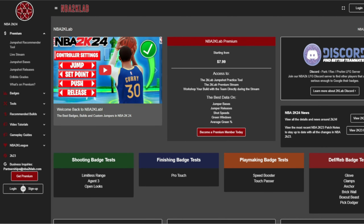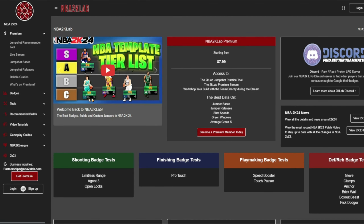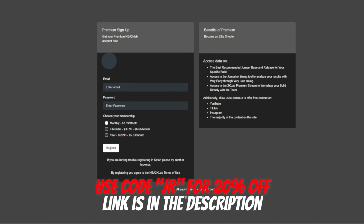We are now sponsored by NBA2KLabs.com. Check out their site for loads of free 2K content, and check out their premium site for the best tested jump shots. Use code JR at checkout for 20% off.